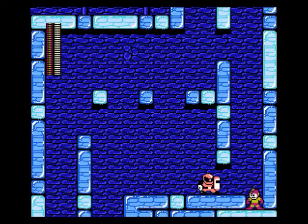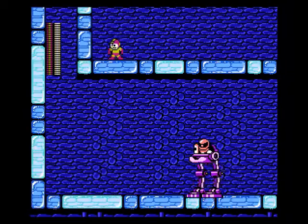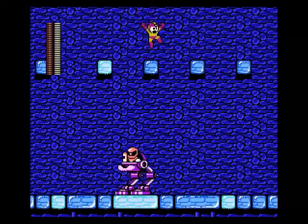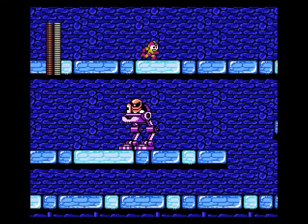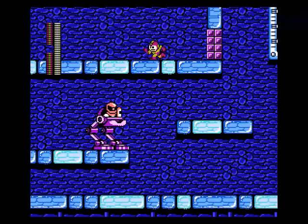After you destroy these guys' walkers, you actually have to fight the Sniper Joe itself outside the walkers. They're much simpler than the Sniper Joe in Bomb Man's stage in the first game. They just sit there and occasionally shoot on a patterned timing. Here we are now at the bottom of Flash Man's stage, and if you go up along the top here, you get an E-Tank. How lovely.